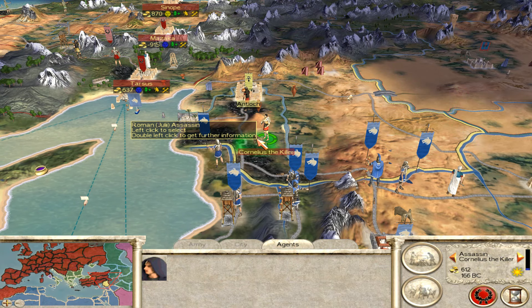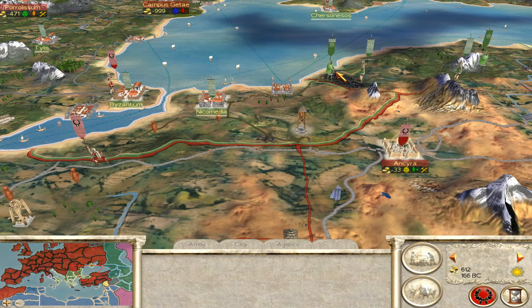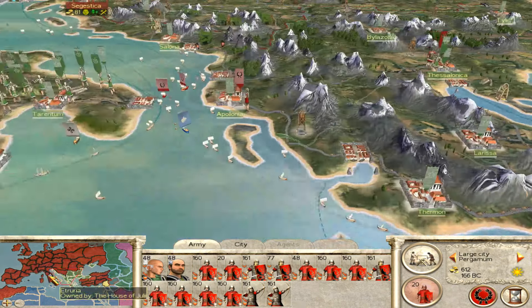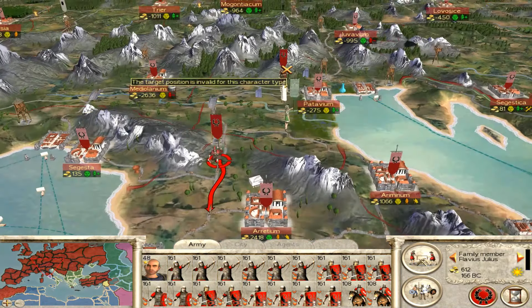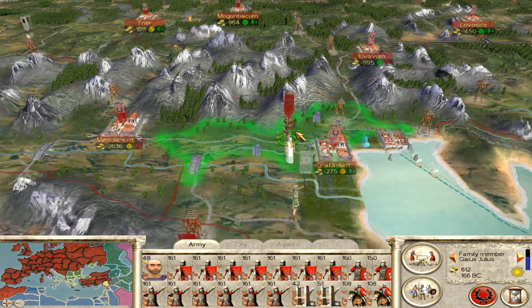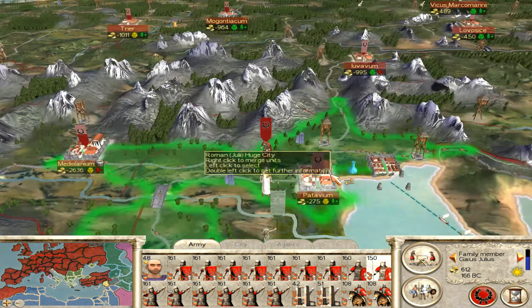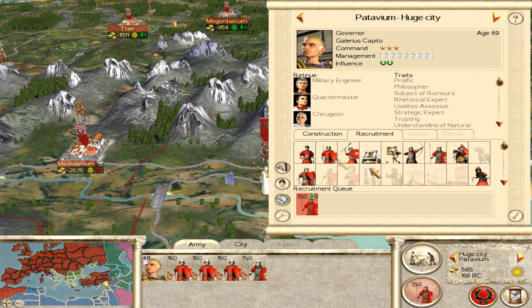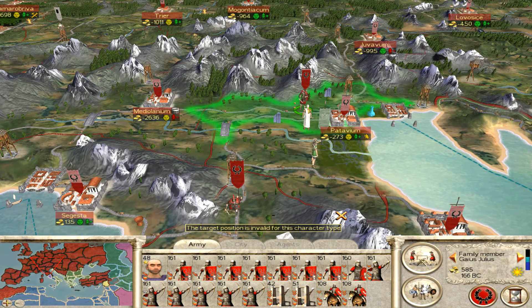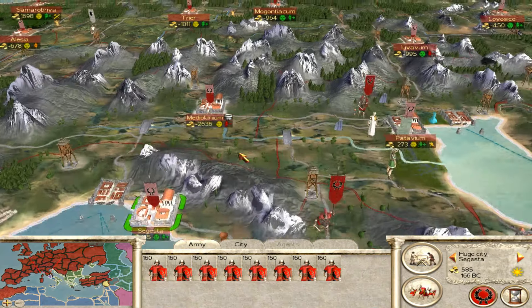We come over here because we need to start bumping off some of these Scipii forces. Maybe killing that guy would have been better - he's 63. I think we're just getting ready to end the turn really, everything that we need to do has already been done. Let's get those guys retrained - why not. You've got plenty of archers, you'll be fine, we'll move him down next turn.